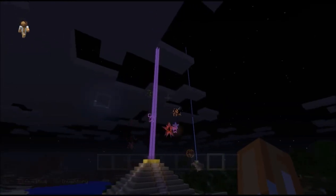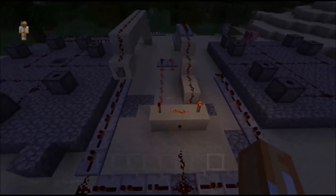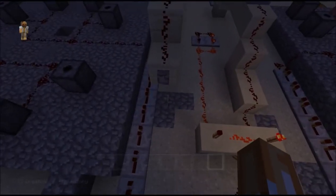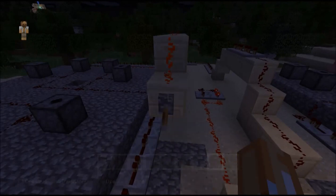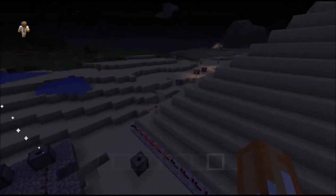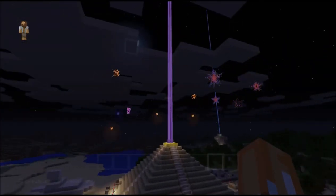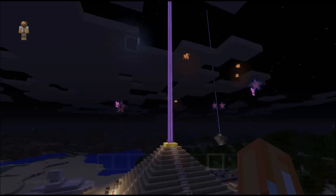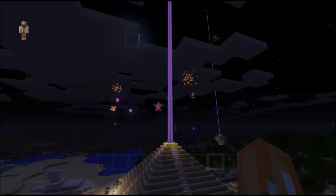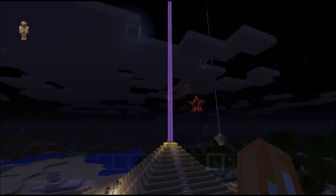The dispensers will keep clicking because of the redstone clock until the timer runs out, then it will stop. You just click it and it's going to start shooting. Turn it off and enjoy the show. Celebrate your accomplishments with an awesome firework display in Minecraft. So let's show you how to build one.